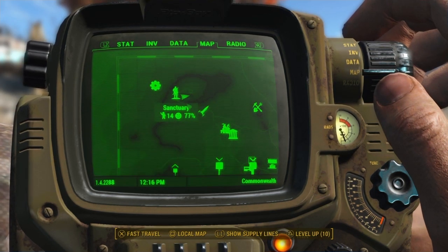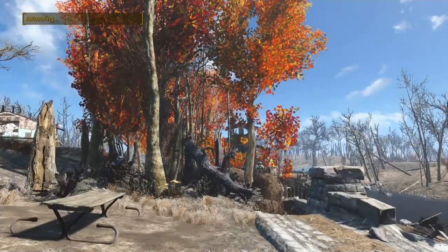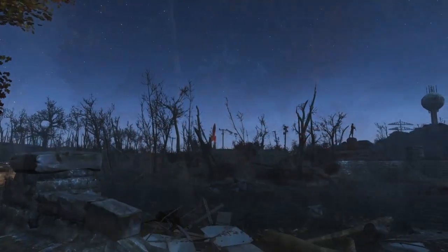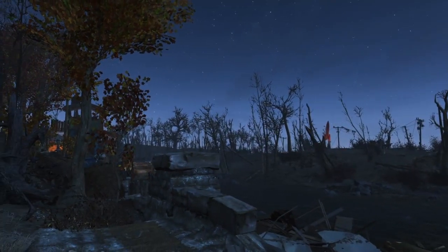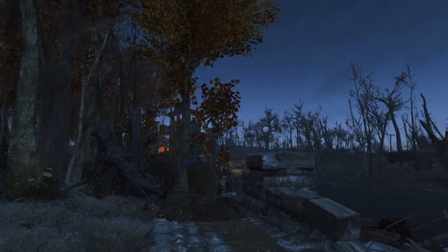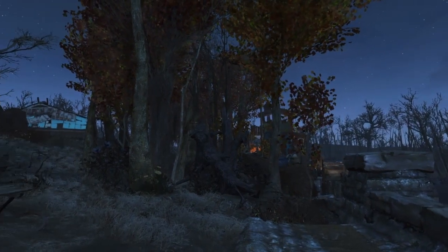The only rule to it was to build round the hatch that goes down into the bunker at the back of the sanctuary, behind one of the houses in Sanctuary. Now one of the mods that I've got installed — I don't know whether it's Scrap Everything or USO, I can't see it being USO, it must be Scrap Everything — has allowed me to move it.